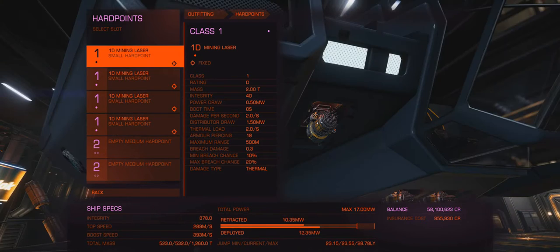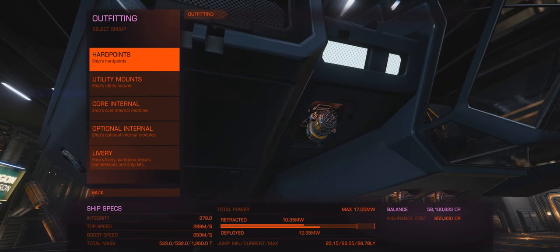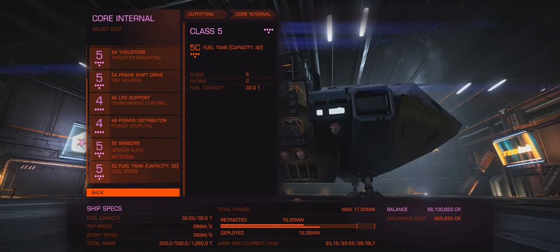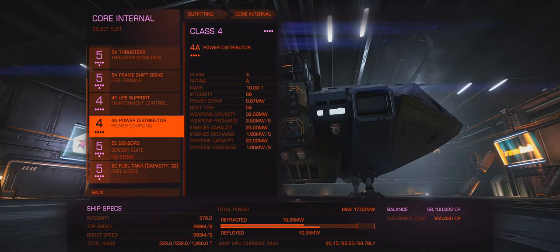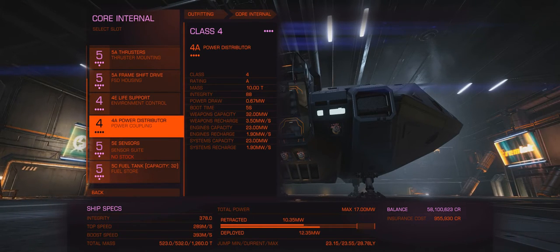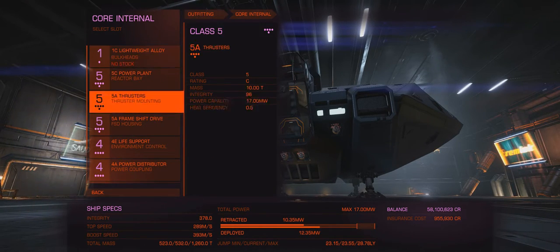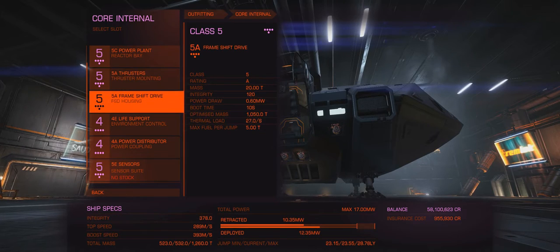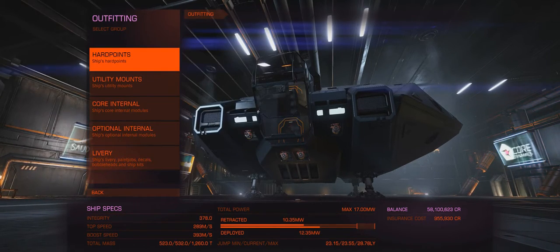That might not come to fruition because I'm pretty squishy - I haven't got any shields. Core internals, nothing too special. I'm probably more upgraded than I need to be. I've heard it said that you haven't actually upgraded your ship until you've got the highest rated power distributor you can get. So the power distributor is probably your primary focus. Otherwise you don't need really good thrusters or a good FSD, but I got them anyway because I like to have them.